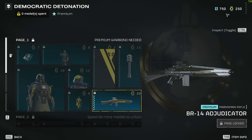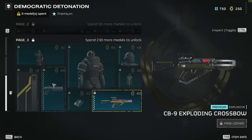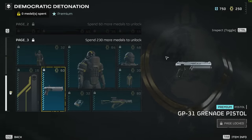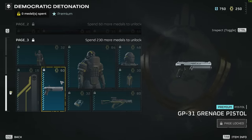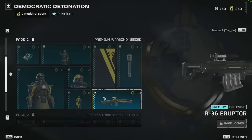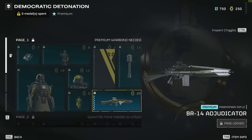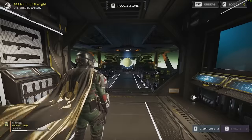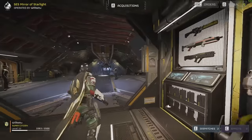That was just a quick rundown of the war bond. It is 1,000 super credits. Do I think it's worth it? Yes, honestly just because of the grenade launcher pistol. I'm basically just going to buy this war bond to unlock the grenade launcher pistol and have it as my new sidearm. I probably won't run around with the crossbow as my primary or the exploding sniper — it would have to be very situational. But other than that, I think it's a great war bond.